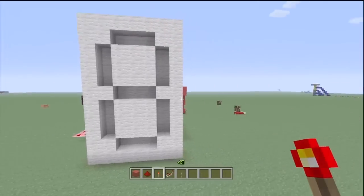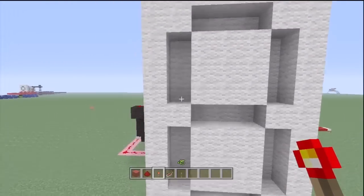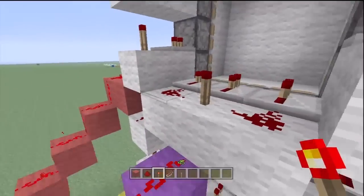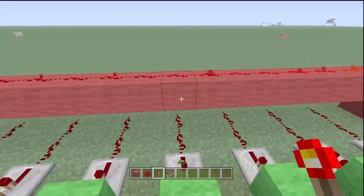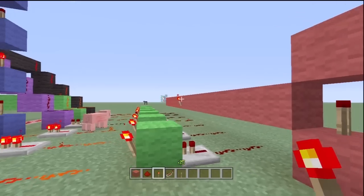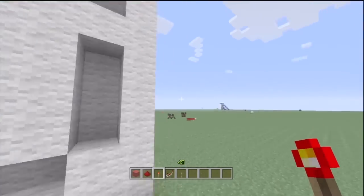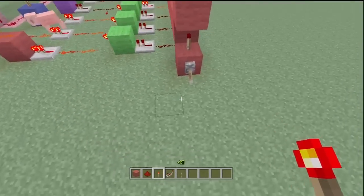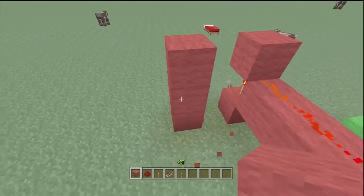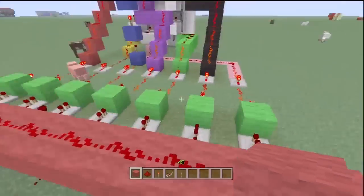If you basically want the number zero, you need to push out this middle segment here. So you can find out which line this is — it's this one here, it's the purple line. So you're gonna put a torch there, and when you flick the switch it's gonna turn on that torch, power the line, and there you go, you have the number zero. I'm not gonna sit here and build every line — you just want to do this with a gap in between each one.